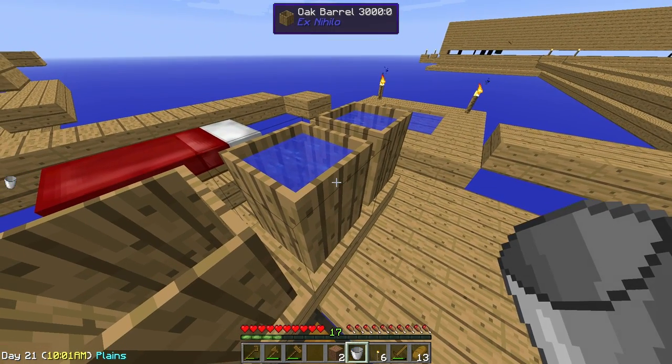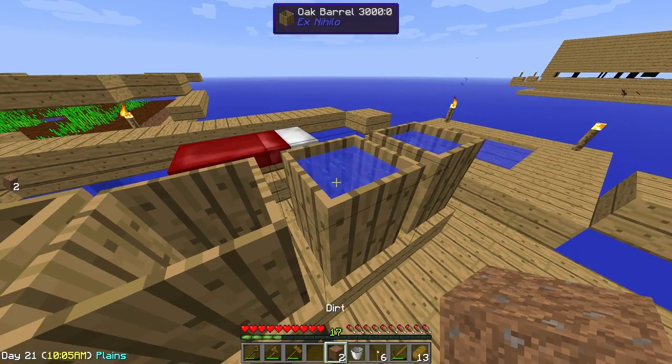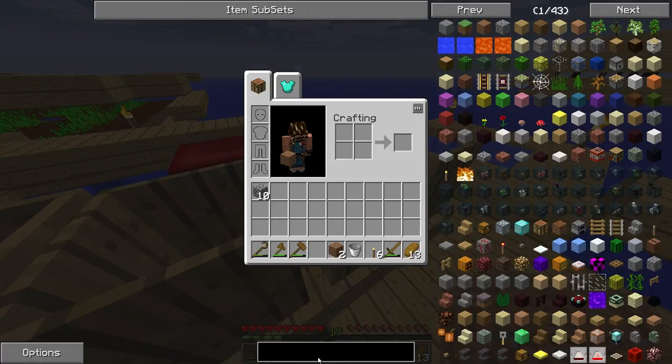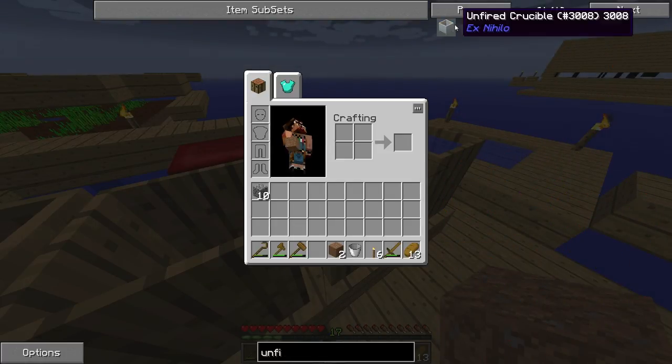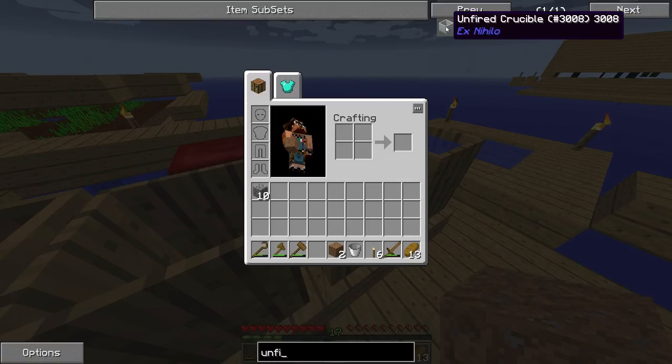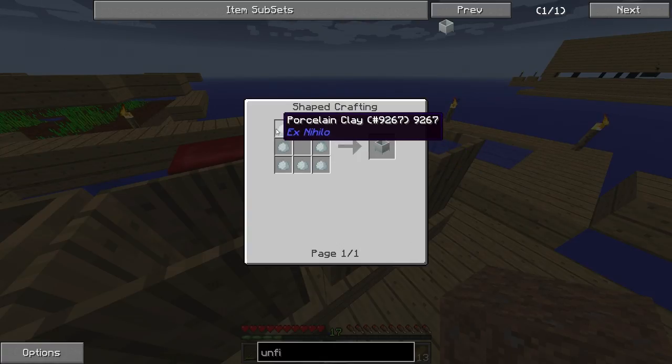What we need first to make lava out of nothing is something called a crucible. Let me show you. Unfired crucible — this is made out of porcelain, always from HexNihilo.